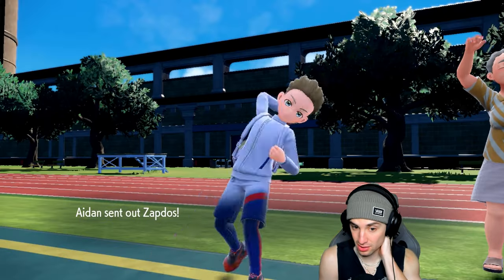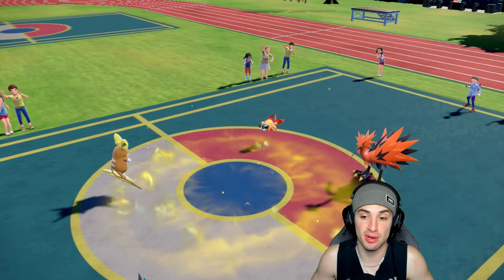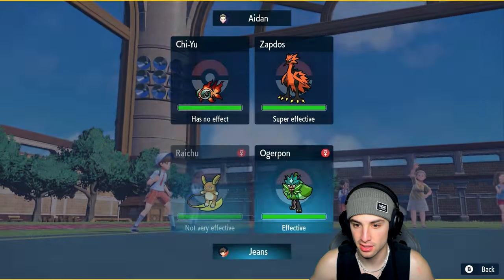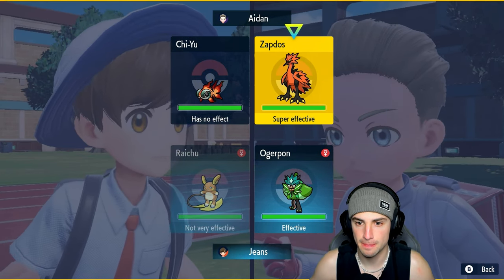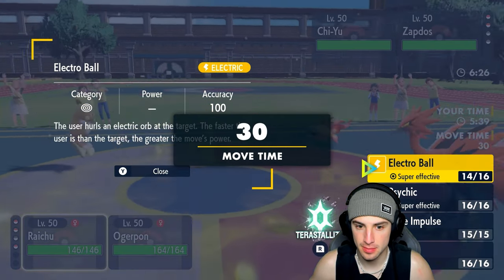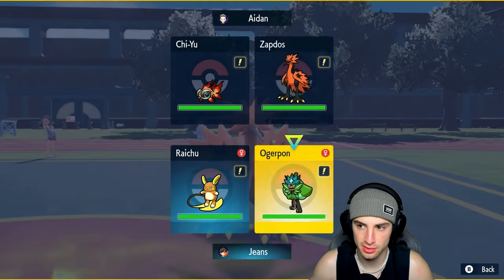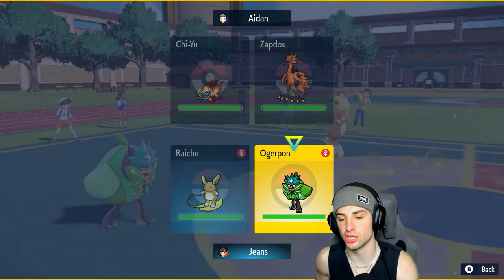They didn't even bring Miraidon — that's actually great news. One turn left in Taunt so I can't Protect, just have to attack. Psychic might do a bit more so I go for Psychic, but they Spiky Shield. Since Tailwind has one turn left, I Spiky Shield to waste the last turn. Then I can always go for Electro Ball next — I don't want to give Zapdos a Special Defense drop that triggers Defiant.